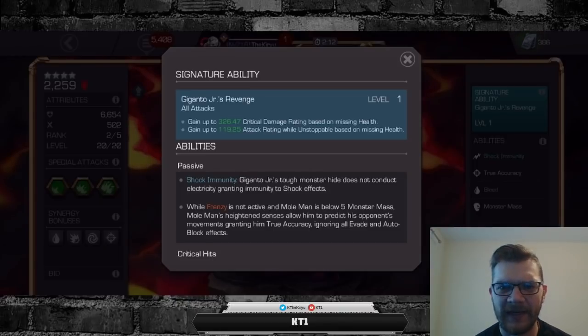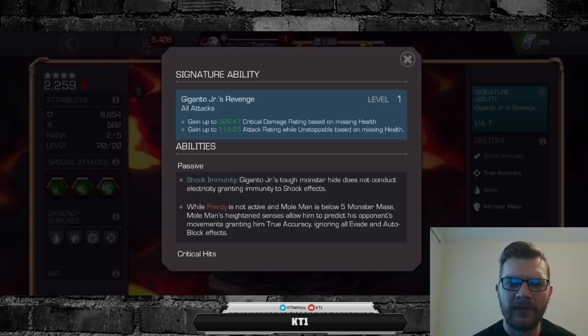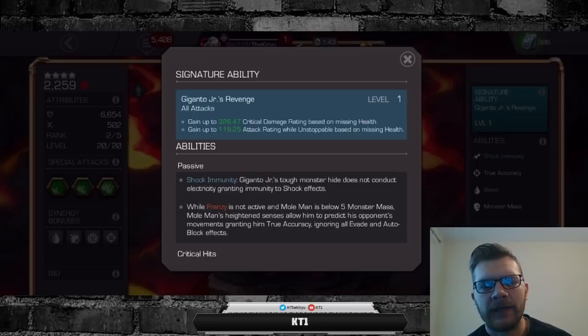That's a guaranteed crit chance — effectively kind of like Corvus, or Ghost whenever she lands a hit from her phasing. As we all know, that has the makings of something incredibly powerful. Unfortunately it does not have the biggest uptime in game. You need to amp up to the point where you enter frenzy mode, and to do that you need to build up your monster mass charges — and then they expire fairly rapidly. You cannot replenish them fast enough and eventually you will run out of your monster mass charges.